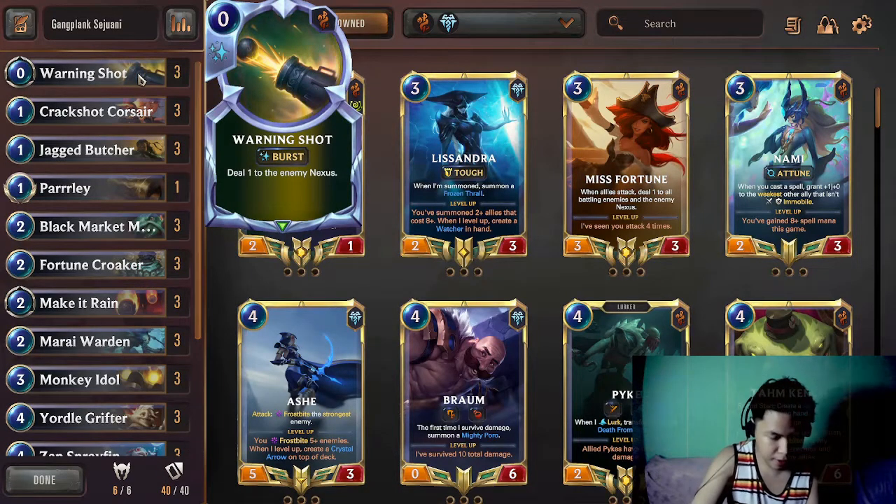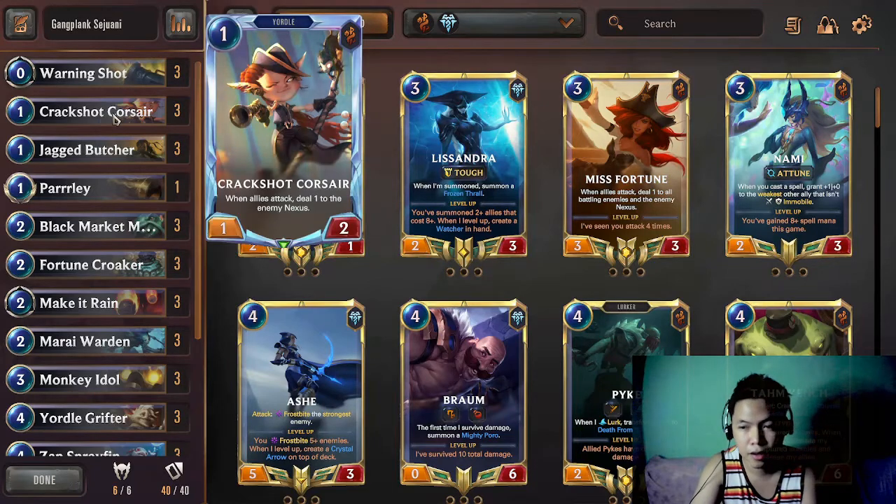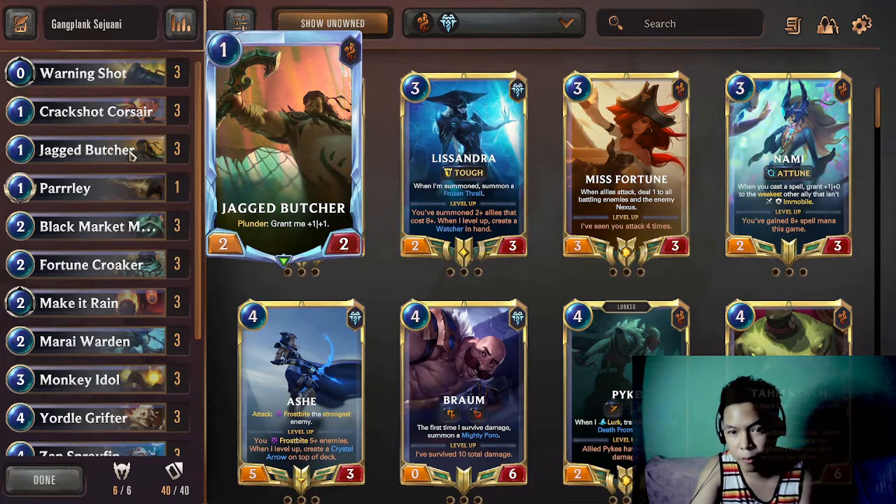Let me explain the roles of the cards in the deck. We have Warning Shot - Warning Shot is very essential in making plunder triggers, and it also helps you flip Sejuani and Gangplank. Crack Shot is one of the cards that you have to keep during the mulligan phase because it will give you a plunder trigger.